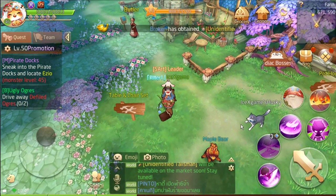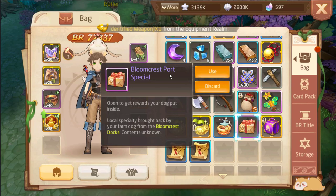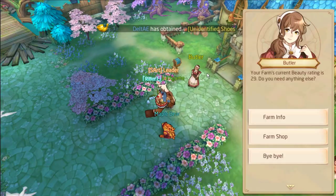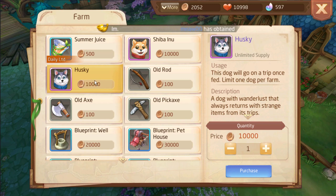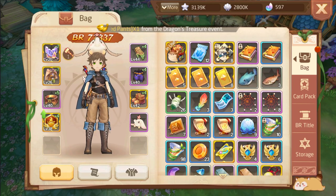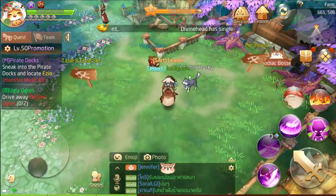In this video I'm going to show you how to send your pet to adventure and you will get this special gift from your pet daily. First, you can buy your pet from here from your farm NPC. They have two types: Husky or Shiba. I chose Husky. After you buy it, this will be sent to your bed. After that you just need to use this Husky in your bed, and here's how it looks.